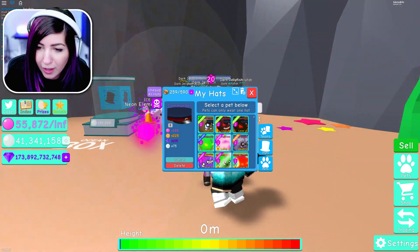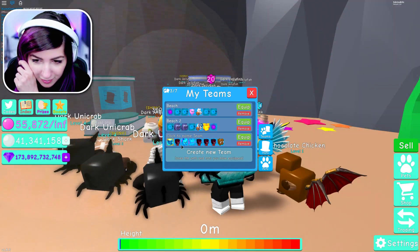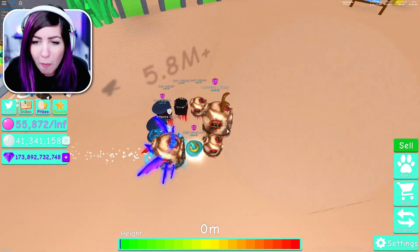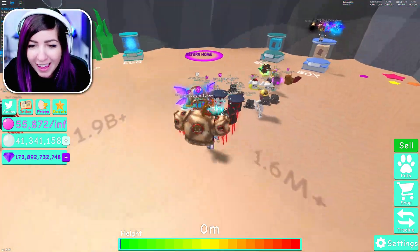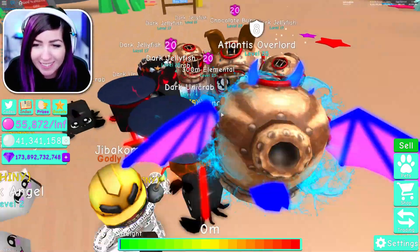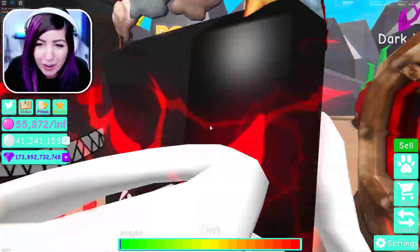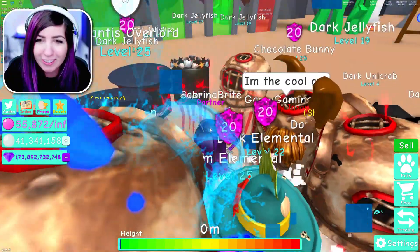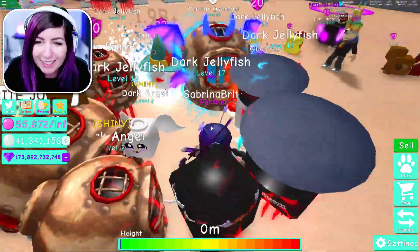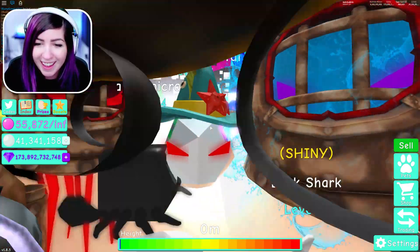I'm getting lost and don't know how I'm going to find all of these. Let's equip this team. The deep diver hat looks hilarious on these pets. I put that beautiful crown on my dark jellyfish - it looks really cool on that pet. The rest have commander hats - they look kind of scary, but this one is the cutest.